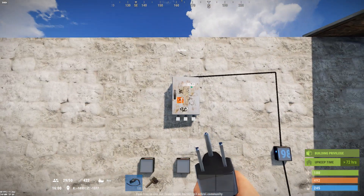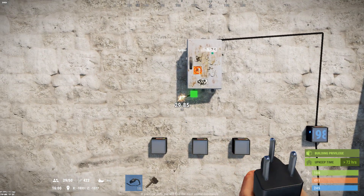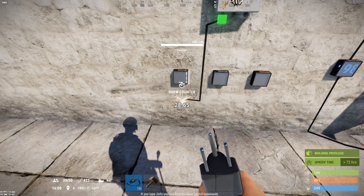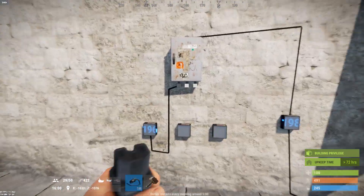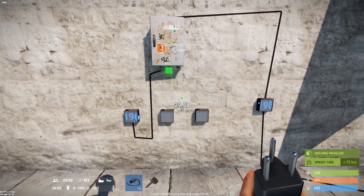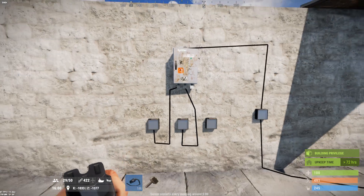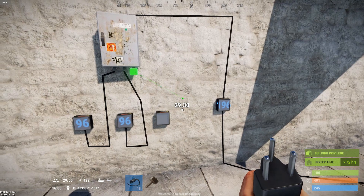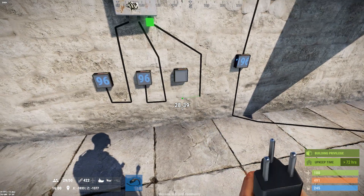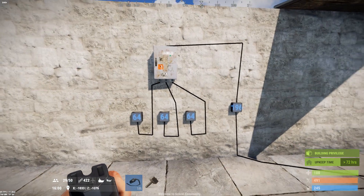This fairly large component splits power evenly among the outputs that are in use. For example, if I use only one output, all of the power will go through that output. If I use two outputs, the power will be split evenly between the two outputs that are in use. However, if you use all three outputs, the power that you're putting in is then split evenly three ways among all three of the outputs.